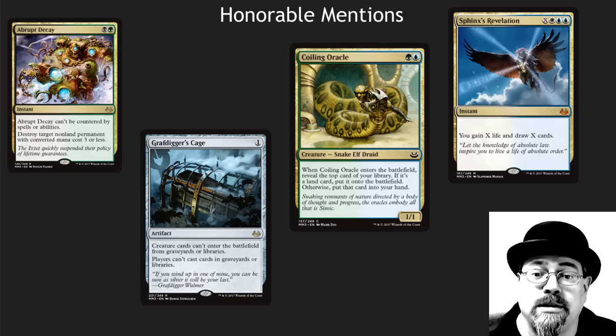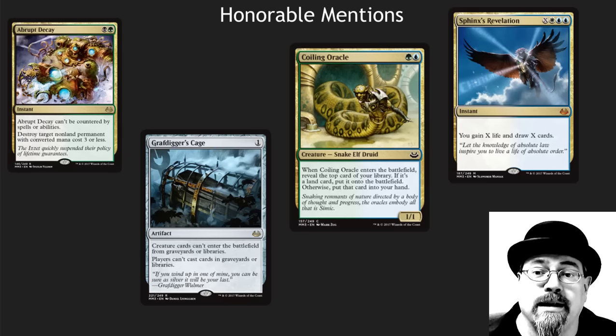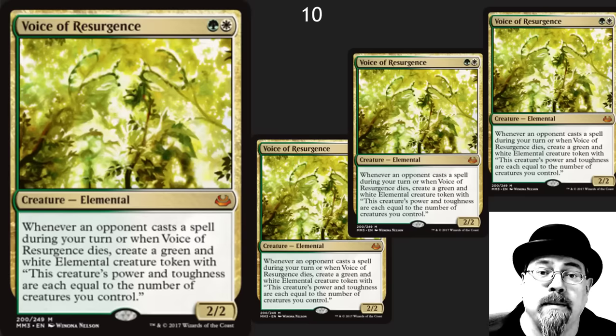I may do a list of the top 10 sideboard cards, and Grafdigger's Cage would hit that list. Coiling Oracle is one of the best commons in here, and Sphinx's Revelation is just a great Commander card. Abrupt Decay is a multi-use card in pretty much every green-black deck. When this is the quality of cards that didn't make the list, you know there's going to be some good cards on the top 10.